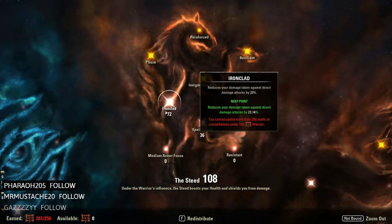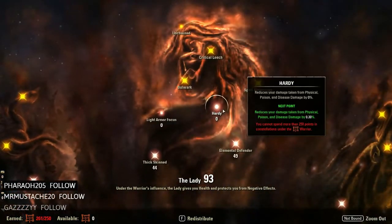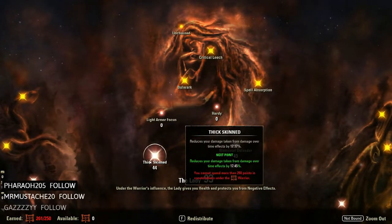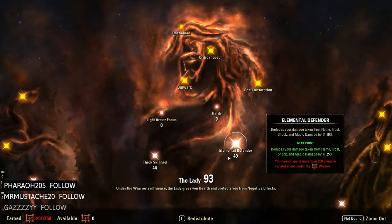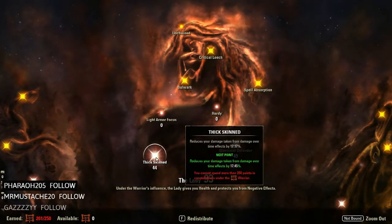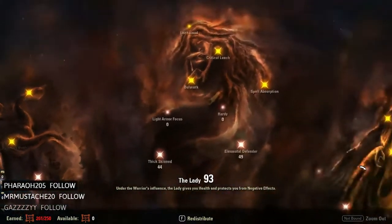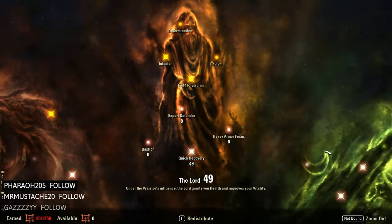I have 100 into Bastion. For the red bar, I have 72 into Ironclad — I had 81 but felt I needed more spell defense. I put 36 into Spell Shield and took points out of Hardy — I had about 56 in there but have been moving them into Quick Recovery and Spell Shield. I have 49 into Elemental Defender and 44 into Thick Skin, though I'm thinking about redistributing some of those into Quick Recovery for extra healing.